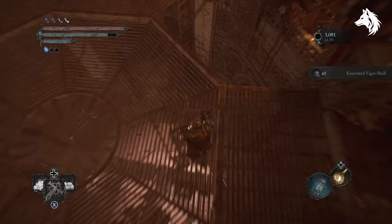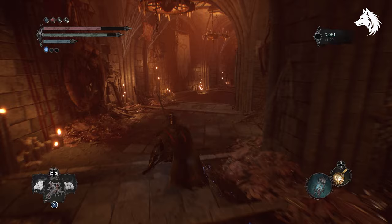The last one is in the Tower of Penance — you can't really miss it. All you have to do is head to the bottom of the tower once you're inside, where you land on the metal grates, and there is a chest with the tablet inside.